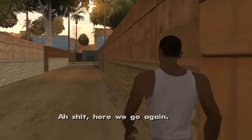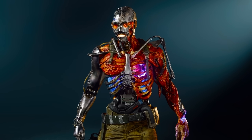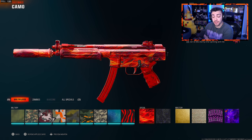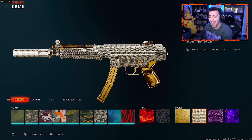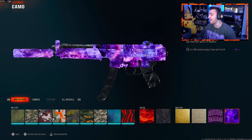I can't believe we're starting another camo grind. Here we go again. What's going on guys and welcome back to some more Call of Duty Black Ops 6. Now if you somehow missed my video that I uploaded yesterday, we went ahead and unlocked the Dark Matter camo. We finished up Diamond, Dark Spine, and yeah, we got this camo.